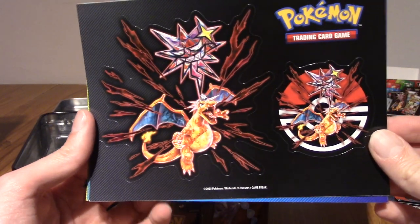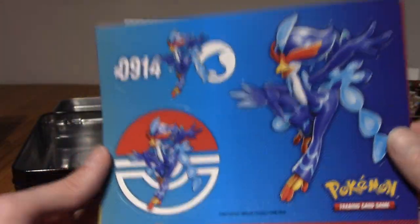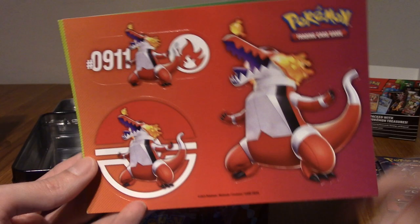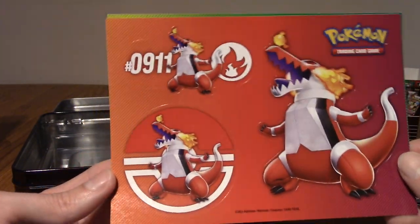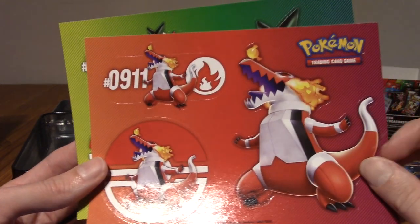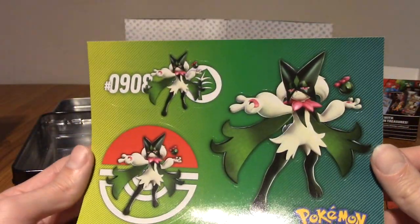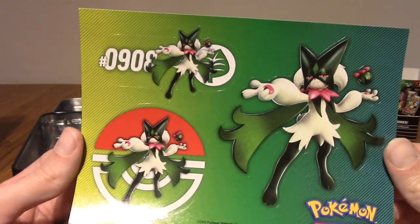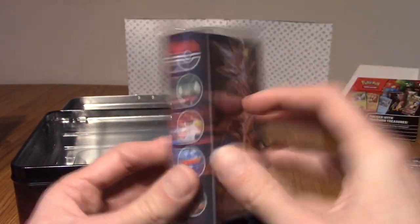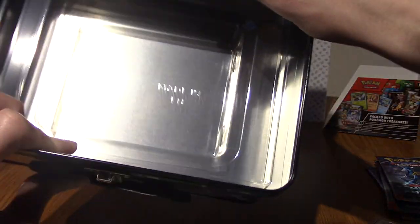So we've got stickers - that's really nice, I'll put these on a binder maybe. And we've got sticker sheets for each of the evolved forms of the starters. I love Skeledirge - genuinely, I think it's a really well-made Pokémon, a little bit over-designed maybe, but it looks like an opera singer. And Meowscarada's cool as well, although it looks more like a Digimon. And then we've got a mini binder with Charizard and the other guys.